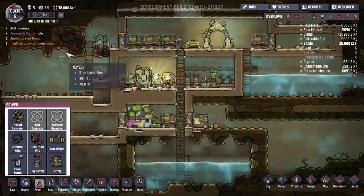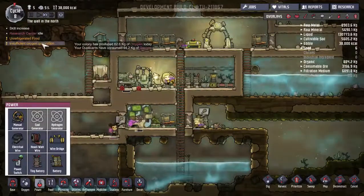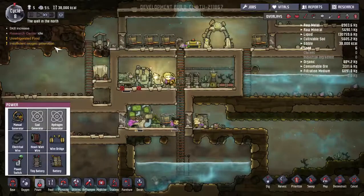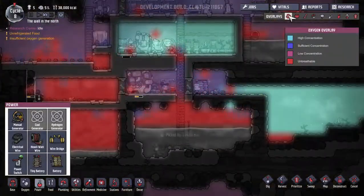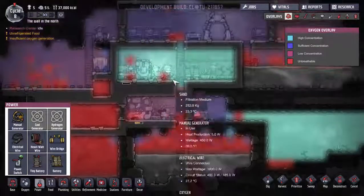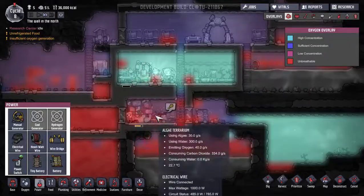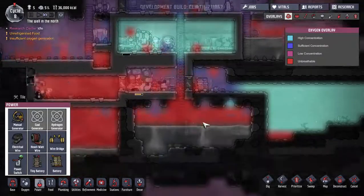By the way, stress is at four - okay, so that's not too bad. Again, we have insufficient oxygen generation which may bite us at some point. Yeah, things are kind of not great down here, but this terrarium should be working for us.